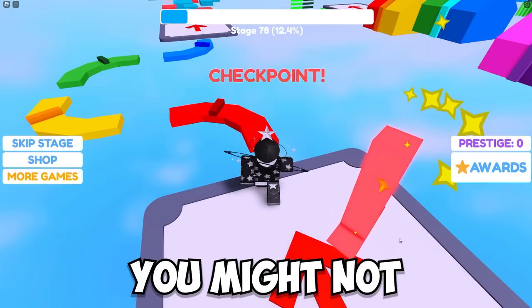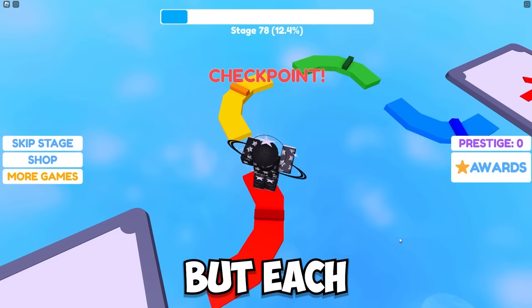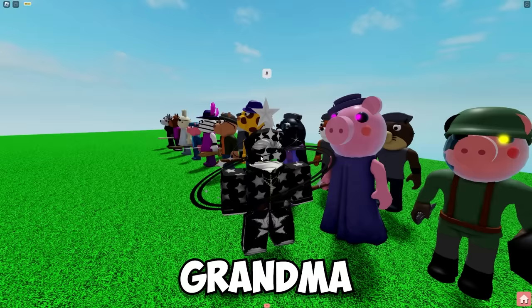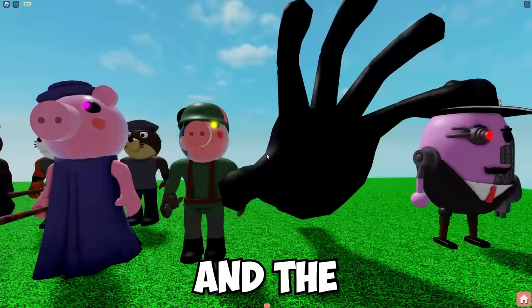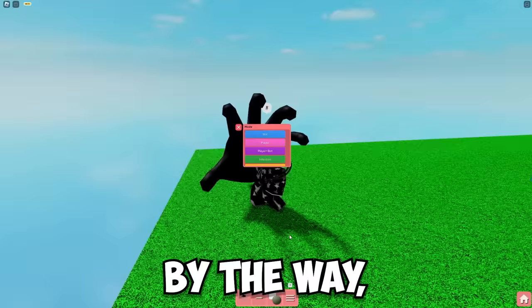However, there's just one problem. We don't have nearly enough. You might not have noticed, but each NPC actually has a specific role. Grandma is basically an extra bot that you could spawn in the map, but it moves slower. Soldier piggies act as scattered enemy obstacles, and the chasing hand can send players back to a certain area.